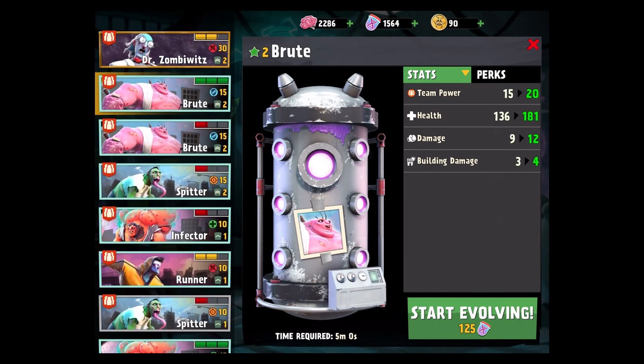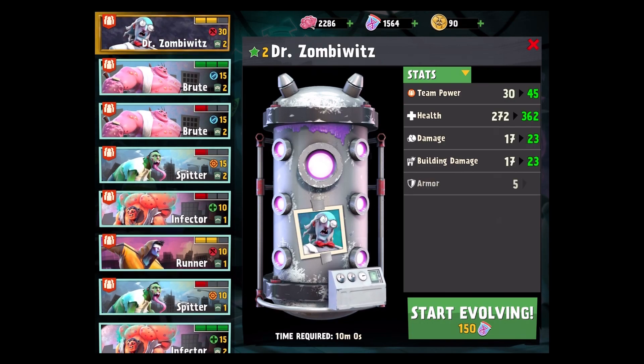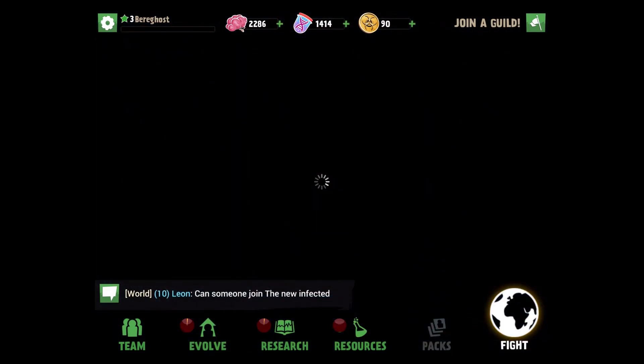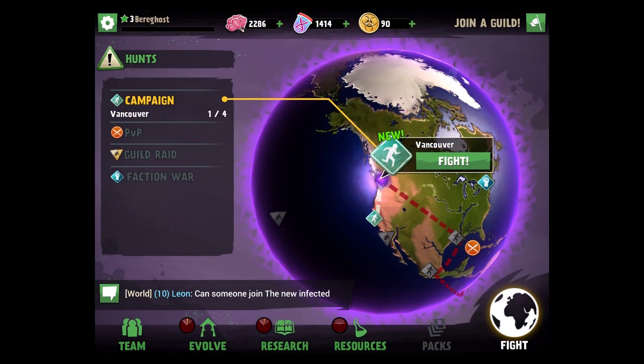We've now got a level two doctor, level two brute, level two spitter, and the infector. These runners I'm assuming are gonna use up all their stamina or something of the sort. Let's start evolving the doctor some more. Back to the main campaign — San Francisco is now complete! Looks like we're heading up to Vancouver, so that's where we'll wrap this episode up.